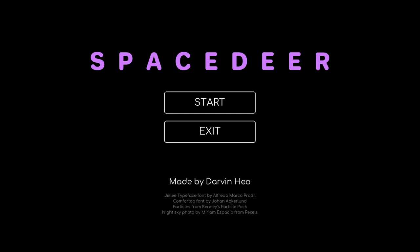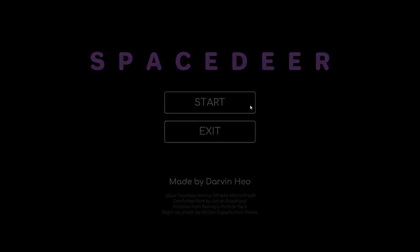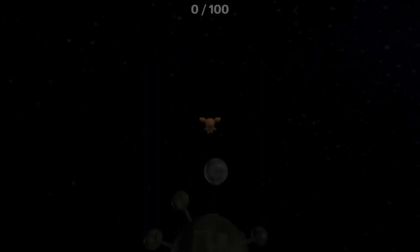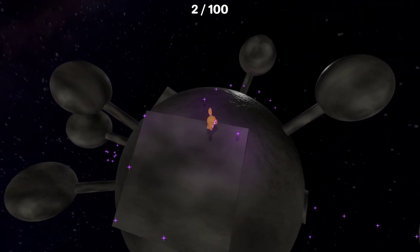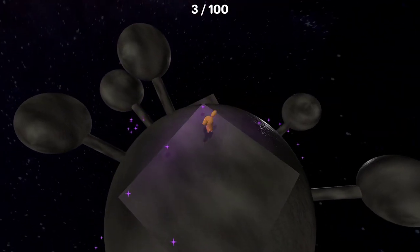Alright guys, welcome back to another Steam itch.io free-to-play walkthrough. Today we have Space Deer, featuring a space deer named Jellybean where we have to go and collect the stars. This is the game creator's first attempt at a 3D platformer, so it might be a little bit painful, but it might be really cool too. It's super cute — Jellybean is adorable.